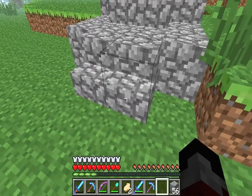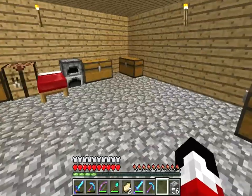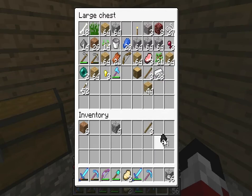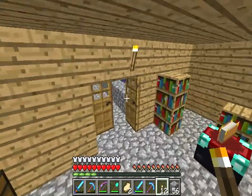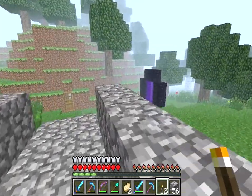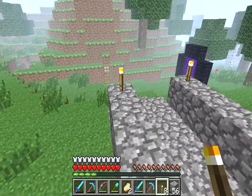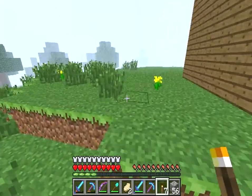I'm trying to think what I should do now. I gotta put torches there — I don't want anything spawning on it. Torches. And now the bridge. I'm just gonna torch it up around my house.